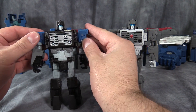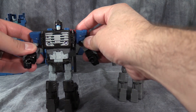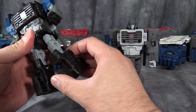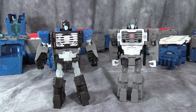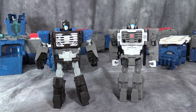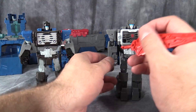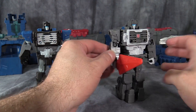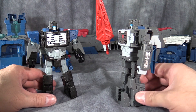As for posability, you have shoulder swivels in and out, ball joints in the elbows, no fist articulation, and then some swivels and hinges in the legs — that's about it. Unfortunately the USA version Cerebros doesn't come with a weapon. However, Fortress does come with a weapon — he gets part of the Master Sword, which is very, very cool. I like that a lot. Both of these figures are equally awesome and definitely worth having in your collection. I do wish they turned into computers or something like they do in the shows, but oh well.